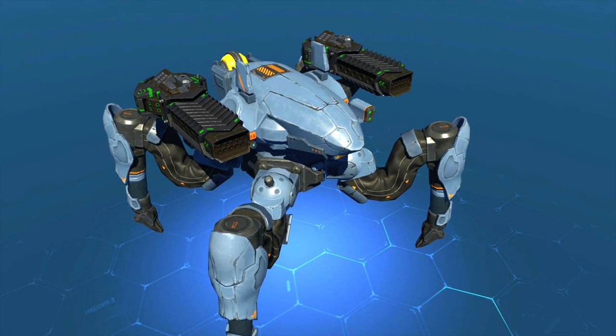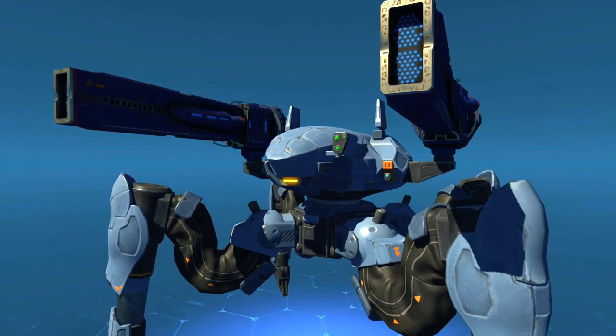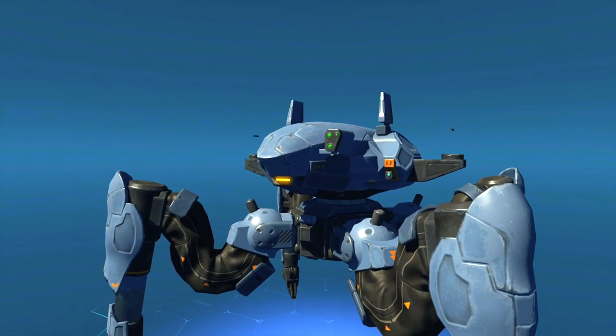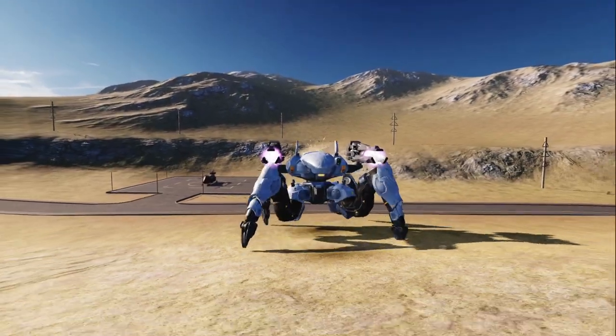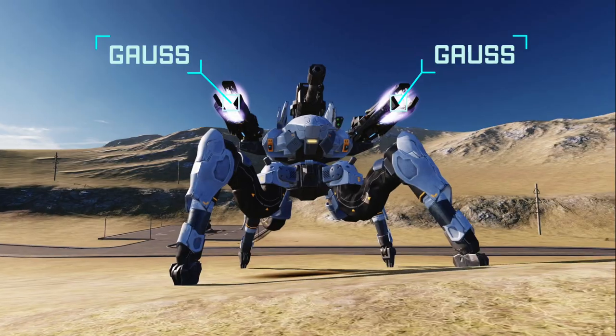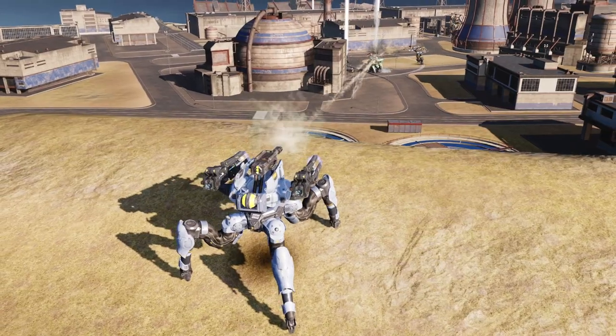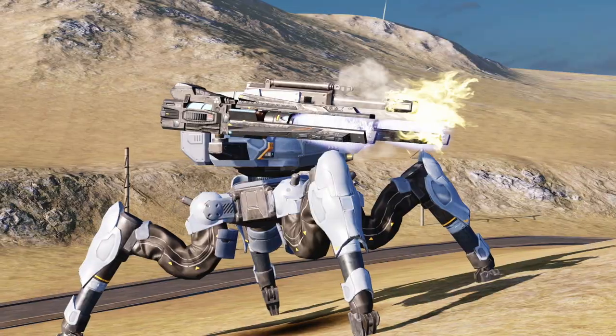Finally, what weapons to use on Jaeger? Any long-range classics like Trebuchet or Flux work amazingly well on this robot. New kinetic railguns coming to the game with Jaeger are a good idea too. Gauss lets you stay far from enemy lines thanks to its impressive 800 meter range and ignores enemy defense points.